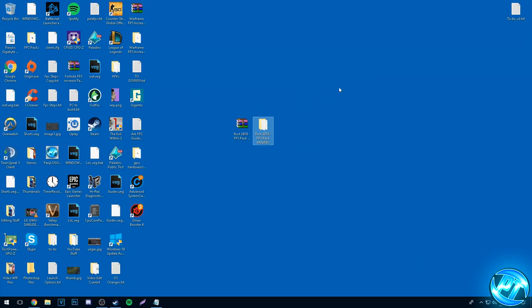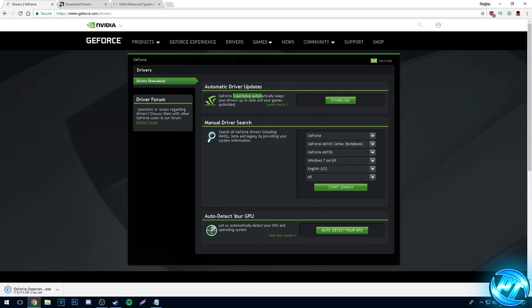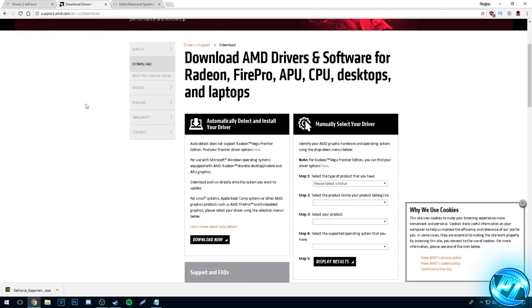After that, make sure your GPU drivers are up to date by updating them to the latest versions. Around one to two GPU driver updates come out per month and these often don't download automatically, so you're likely running on an outdated driver. Whether you're running an Nvidia GeForce card or an AMD Radeon card, go to the corresponding link in the description below. For Nvidia, go to the automatic driver updates, hit download for GeForce Experience and follow the instructions — it'll do everything for you. For AMD Radeon cards, scroll down to automatically detect and install your driver, hit Download Now, and just follow the program.